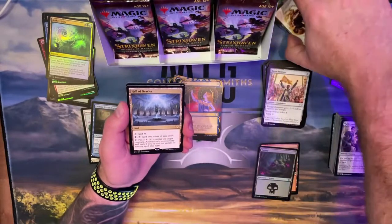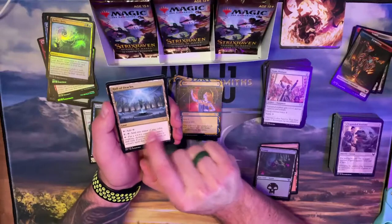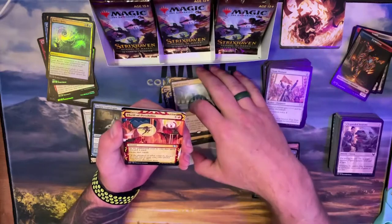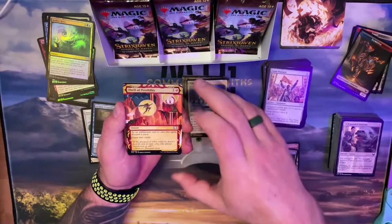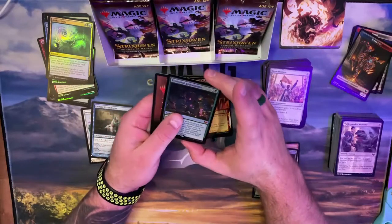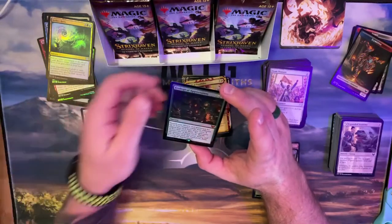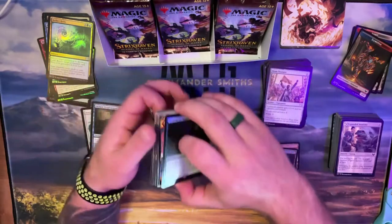This one's okay — it's better than the other uncommon where you tap one to give you a color. At least this is giving +1/+1 counters on a creature, so it's decent. Thrill of Possibility — discard a card, draw two cards. Foil Ecological Apparition — this is one that was on the top 10 as well. This is the library searcher, and it's Simic again. What is going on? I think I have to go that route.